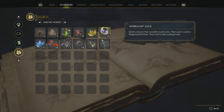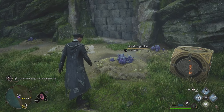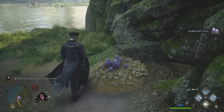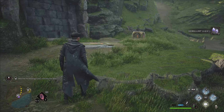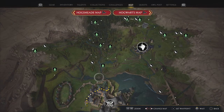Next is Horklump Juice. These ones tend to be a little harder to find. I find them in some quests, but the closest spot I've found is just south of Hogwarts — and there are only three batches there. If a quest takes you through certain areas, you'll find some, so collect them whenever you see them. I haven't found a good enough spot yet, but I'll update you guys.